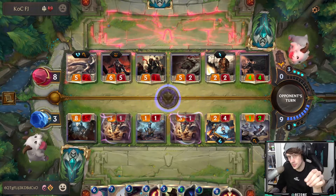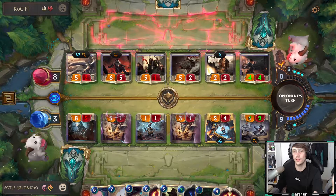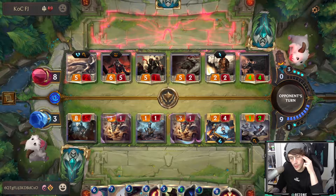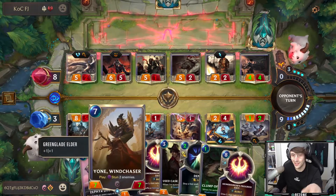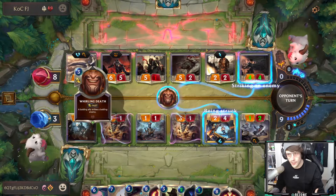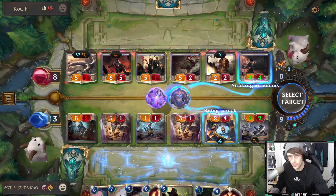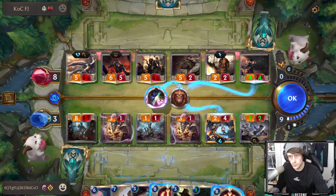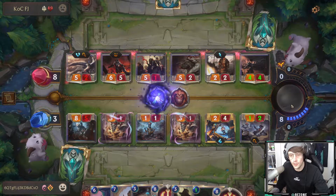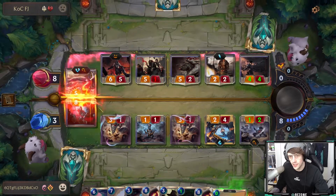The main thing is Heimerdinger survives this. I think his entire hand has been played. If we wipe the board and bring him down to a weak position, we can snowball. I have everything I need at my disposal. We're going to use Deny, and we'll also get another turret in hand. Wait — that's a three-six, holy crap!